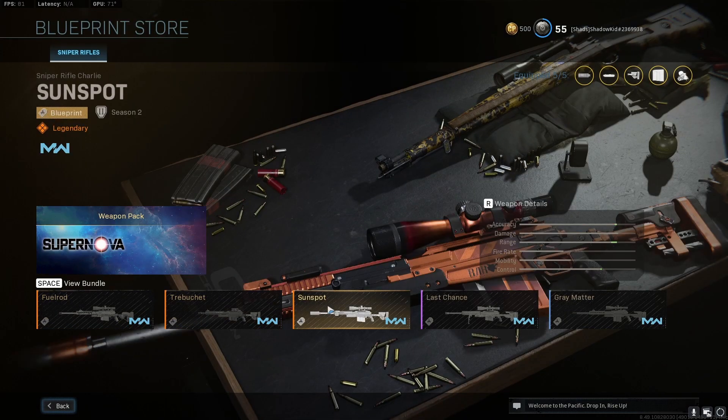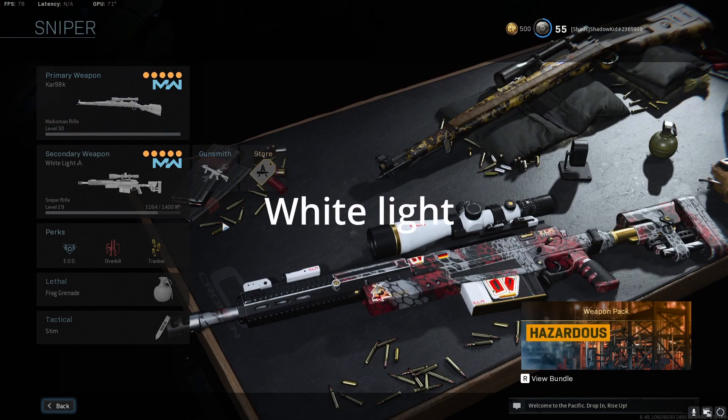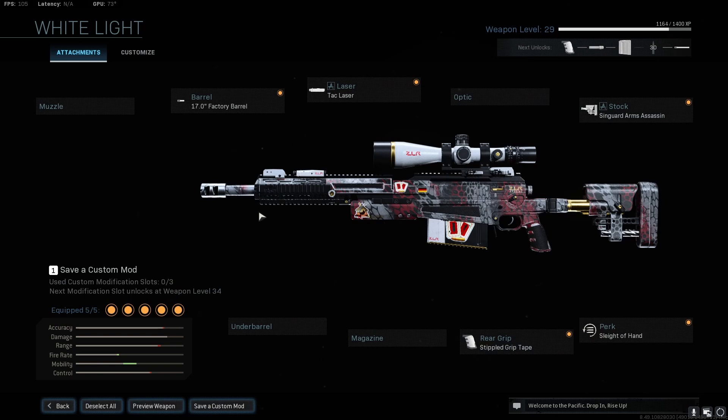If you want a quick and easy way to get through the leveling process, you can buy the White Light blueprint, which is the one I'm using — it'll give you the Tack Laser and the stock, which is really all you need. But if you want your AX-50 to be even better, you do need the 17-inch Factory Barrel and the Stippled Grip Tape.